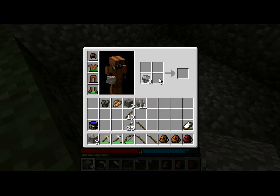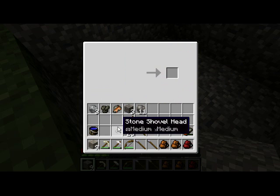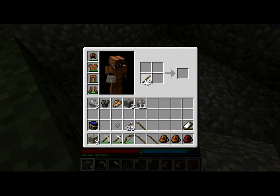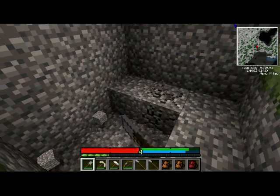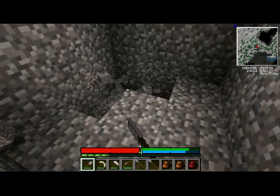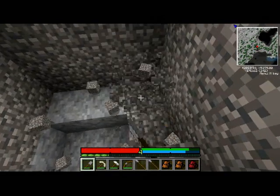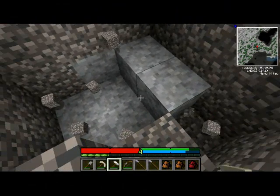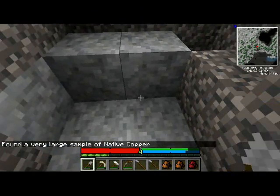First thing I'm gonna do is use some of this — make myself a new shovel because I don't feel like digging this out by hand. There we go. I probably should've made some torches. I don't think I've — oh, and yeah, I've done it once. In this entire thing. Very large sample of native copper. There you go.